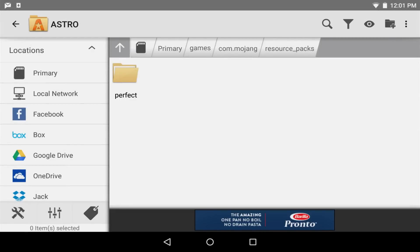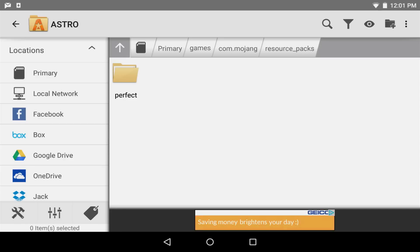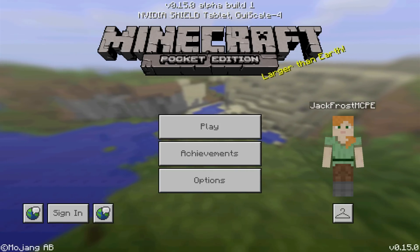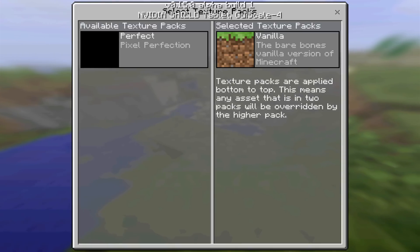Alright, so there we go. The file is complete and as you can tell the texture pack is pretty much installed. So now what we need to do is head back into Block Launcher. We're back in Block Launcher and there's a new button on the bottom left. It looks just like the languages button, but it's really a texture pack button.